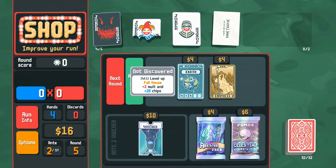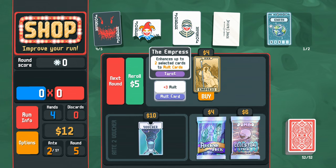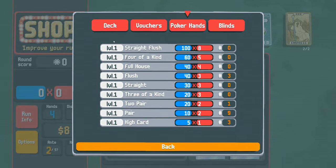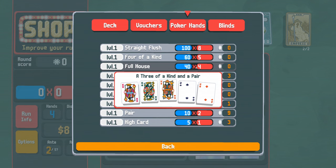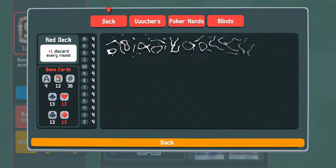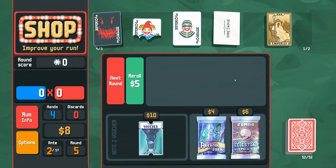Level Up Full House gives plus two mult and plus 20 chips — if I buy it goes into our consumable pool. I'll also buy a tarot card. Currently all hands are level one; a full house is 40 times four, but if I redeem this Earth card, it becomes 60 times six for full house. Then I'll take a Jumbo Celestial Pack instead of a reroll.